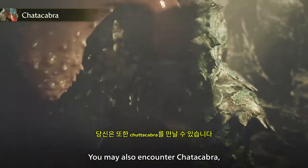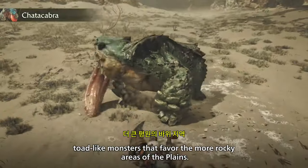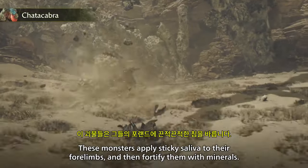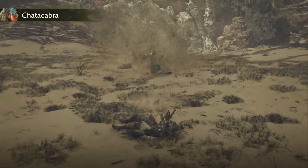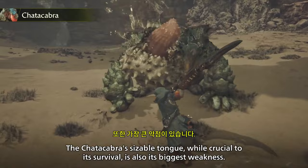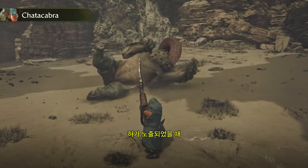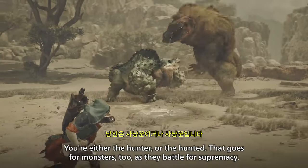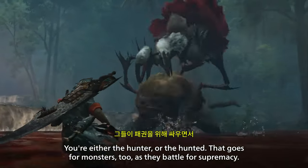You may also encounter Chattacabra, toad-like monsters that inhabit the more rocky areas of the plains. These monsters apply sticky saliva to their forelimbs and then fortify them with minerals. The Chattacabra's sizable tongue, while crucial to its survival, is also its biggest weakness. Don't miss your chance to attack when the tongue is exposed. Nature has one rule: you're either the hunter or the hunted. That goes for monsters too, as they battle for supremacy.